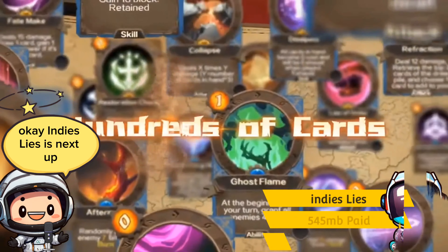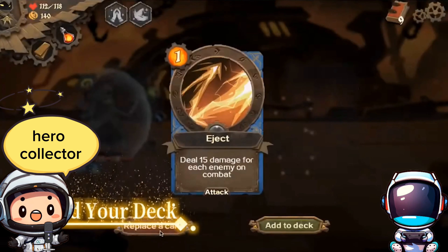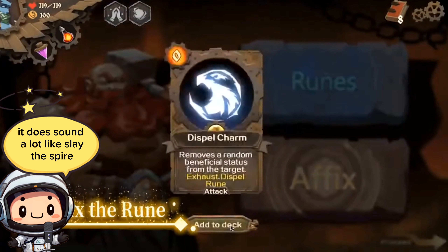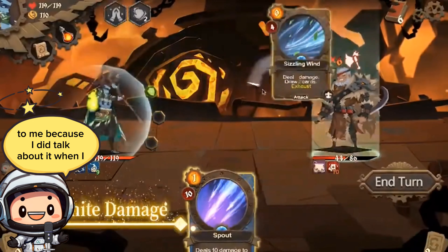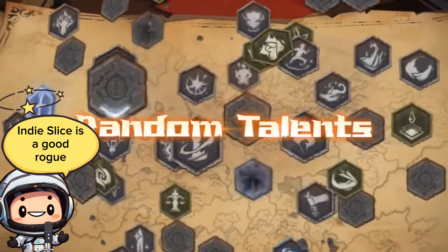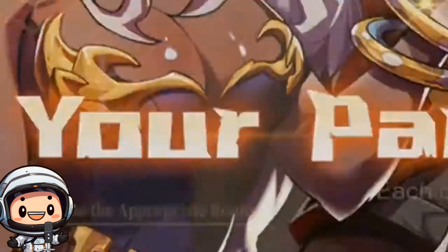Indie's Lies is next up — a card builder, hero collector, action turn-based strategy game. It does sound a lot like Slay the Spire, since they both have similar premises. But Indie's Lies has a more close relationship to me because I did talk about it when I was still beginning the channel. Indie's Lies is a good roguelike — I didn't find it a masterpiece while playing, but I did find it interesting enough to enjoy my time with it. You dive into different adventures which have different paths.